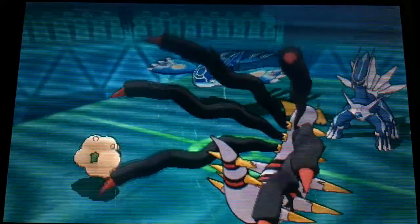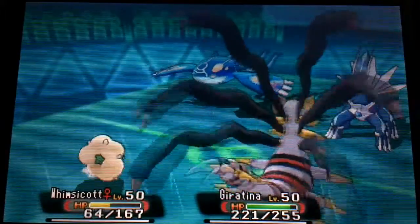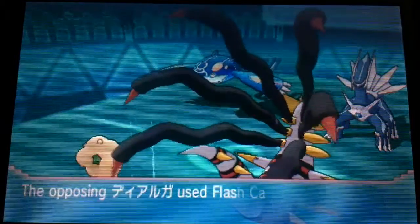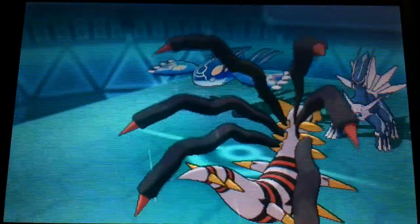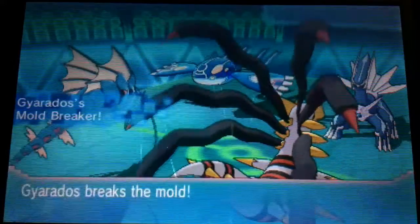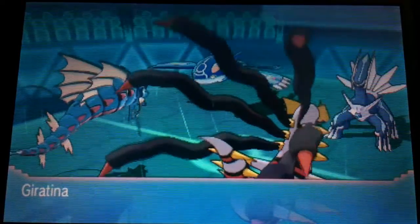I go for the Tailwind on Whimsicott and try to Encore the Ludicolo into Fake Out. Ludicolo actually pulls out the Icy Wind tech, which is pretty good — I can respect that. But same as having Smackdown on Primal Groudon, why would you give a support move to one of the biggest monsters? The Dialga here is a problem — it's only got two weaknesses, so I really have to take it out. It's just bulky.